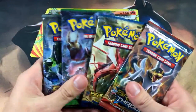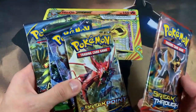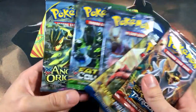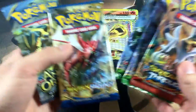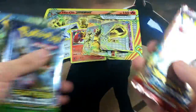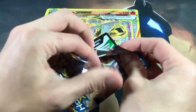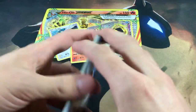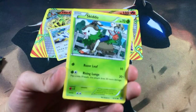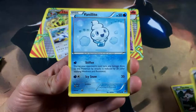We did get all five booster packs, which is pretty cool because I was not hoping to open only four — the fifth one just dropped to the bottom of the box. Let's go in order: Ancient Origins, BREAKpoint, Fates Collide, Fates Collide, and Breakthrough — mainly because this set doesn't contain any Ho-Oh's or Lugia, just like I said in my previous video. We also get an online TCG code for this box, which I'll be throwing into our free codes on whatever day we're calling it now.